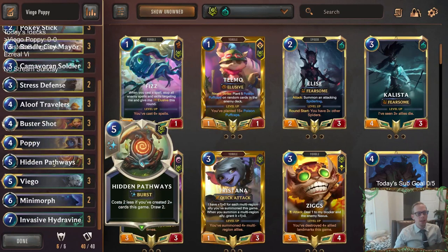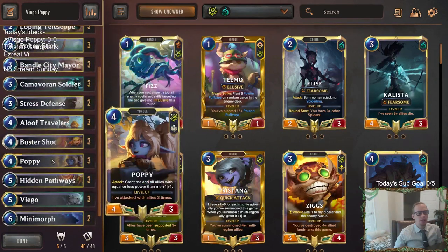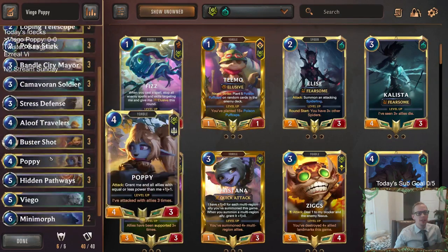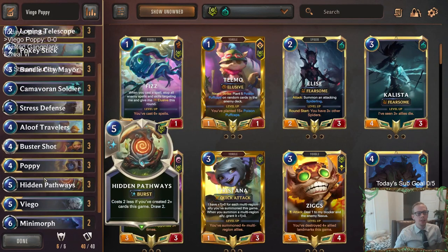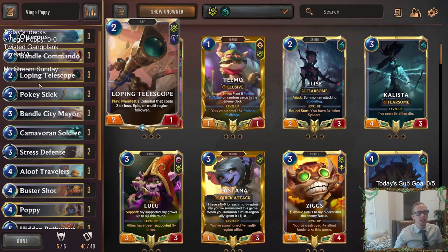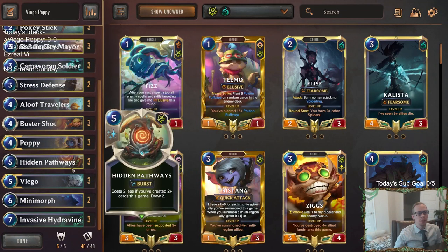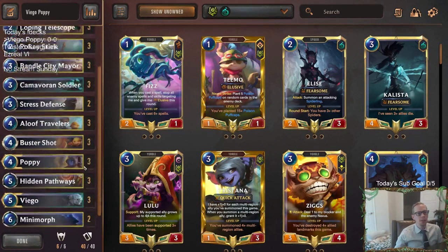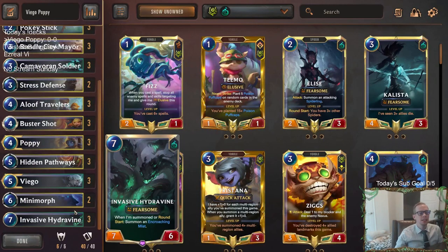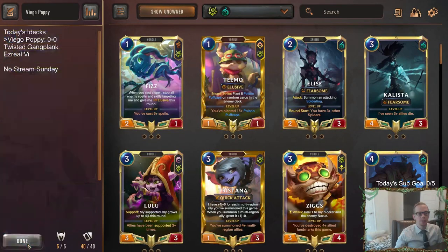Playing Viego with Poppy and going wide with Poppy gives us multiple ways to win. We can either have an aggressive Poppy hand or sit back with Viego. It's pretty easy to put together with all the threes, a couple of twos with Mini-Morph and Stress Defense. We've got all Bandle City decks today - it's a Bandle City Saturday. Let's give Viego Poppy a try, here we go.